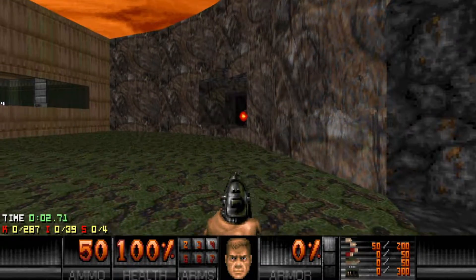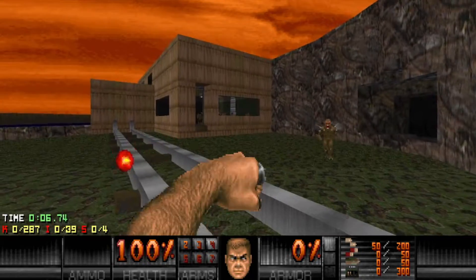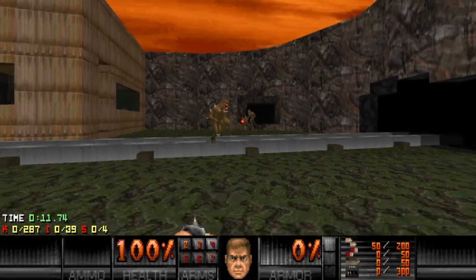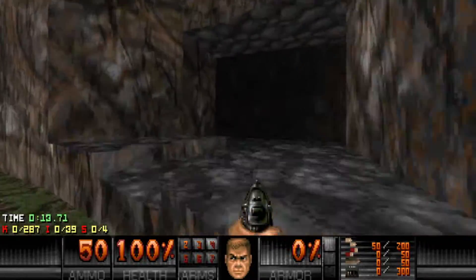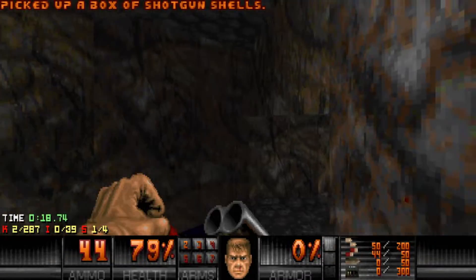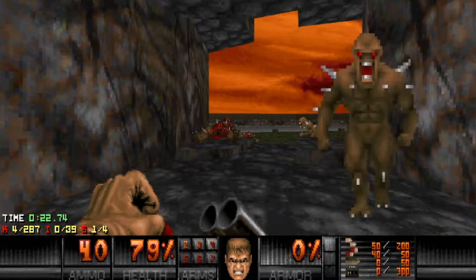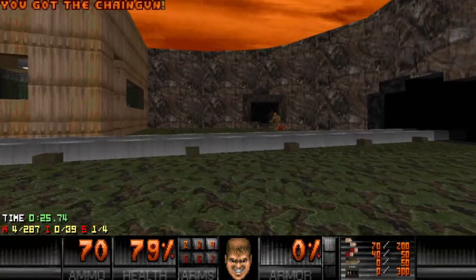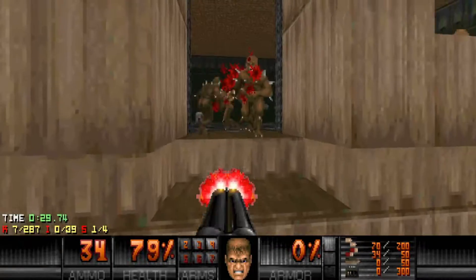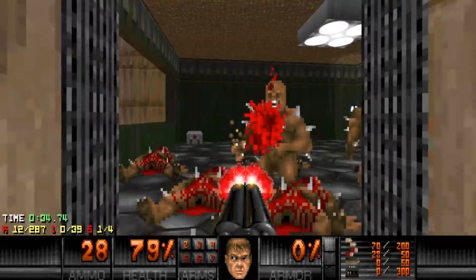So this is map four which is Seclusion. I want to lure all these imps out — I don't want those guys out but I want these guys out — so I can go grab that super shotgun in what is secret number one, which is right in here. After that we get the super shotgun, we can kill the imps. I could have grabbed the chaingun earlier to help deal with them, but I'll just use the super shotgun since I love super stuff.